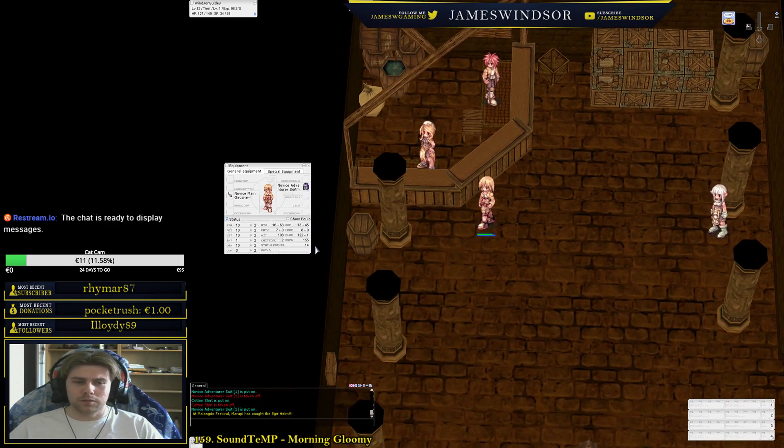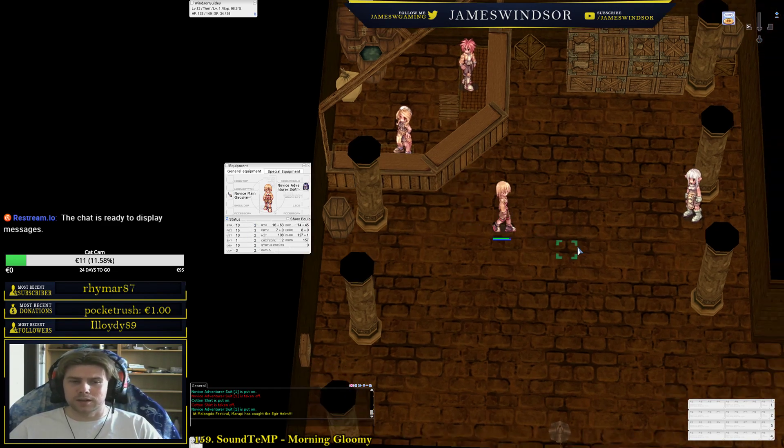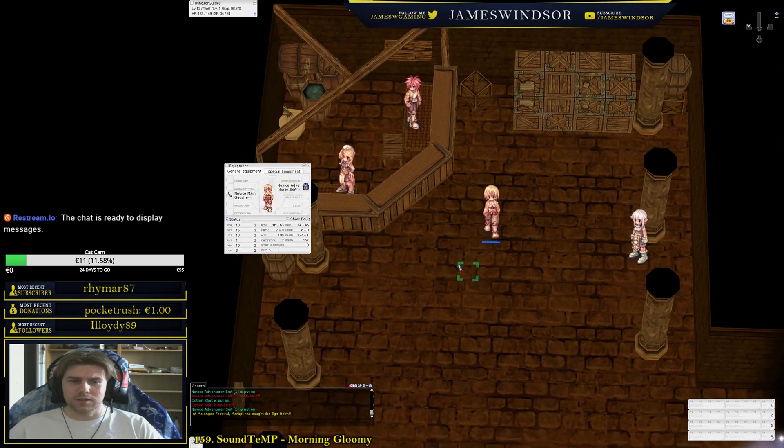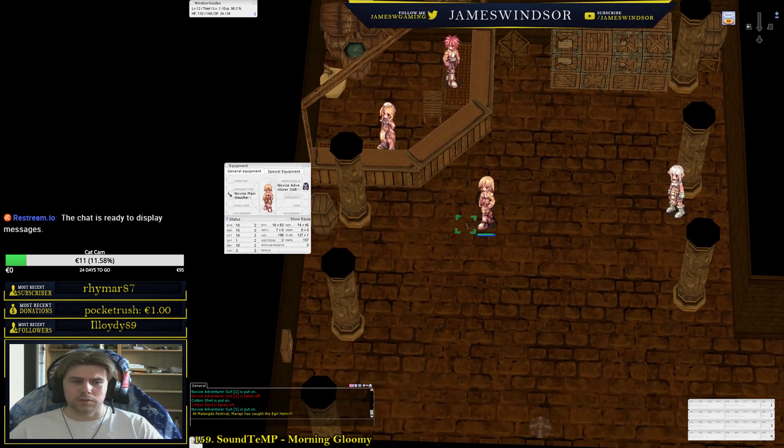When you level, you gain status points to spend. In terms of build, I'd suggest around 10–15 vitality, maybe 30–40 dexterity, the same in strength, and then maxing out agility up to 90. You shouldn't go above 90 agility for now — something like 90 agility, 40–50 strength, 40–50 dex, and 10–15 vitality.